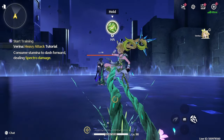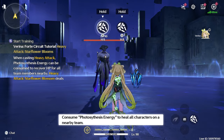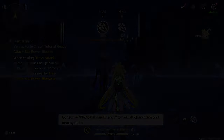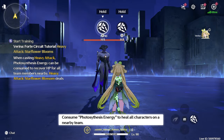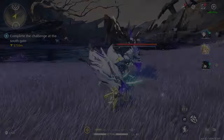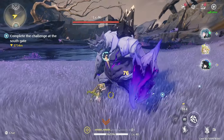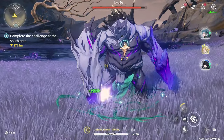Her heavy attack allows her to quickly advance forward, dealing spectro damage to the locked-on target. While in possession of photosynthesis stacks, the heavy attack will consume one stack to recover concerto energy and HP for all allies. Her dodge counter turns her basic attacks into a three-string combo and will generate one stack of photosynthesis per rotation.